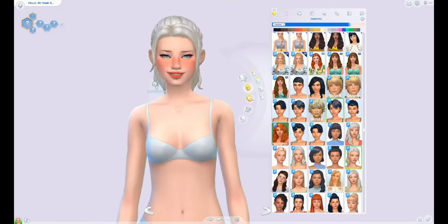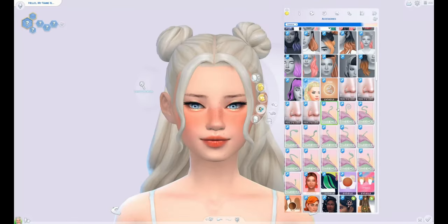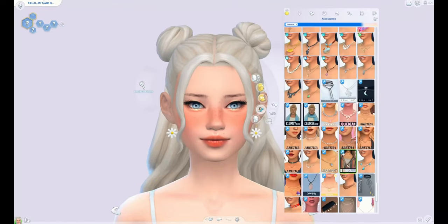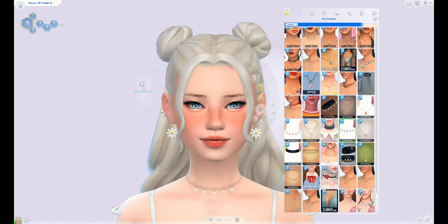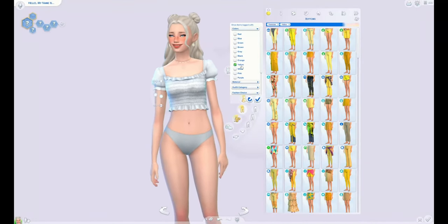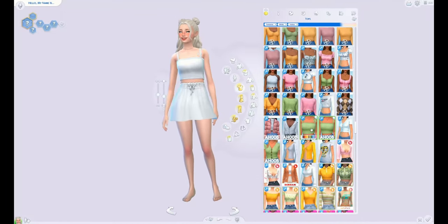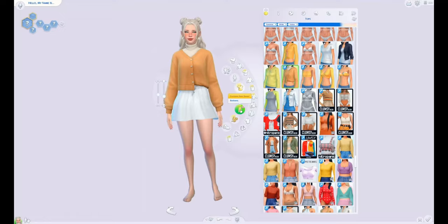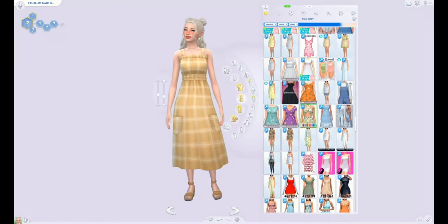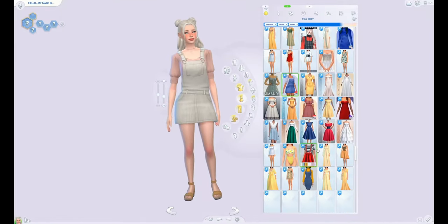For our first generation Daisy, her aspiration is to be a freelance botanist. Her career has to be gardening, and she's got the traits cheerful, clumsy, and loves the outdoors. I'm really excited for this generation because everything we have to do involves outdoor activities like gardening and fishing. I've never fully focused on gardening as a career before, so I'm excited to give that a go, plus growing our family and friend groups.